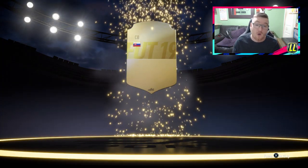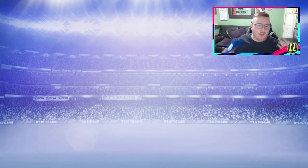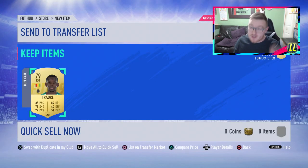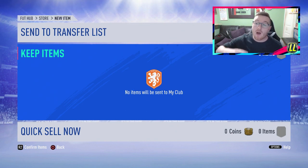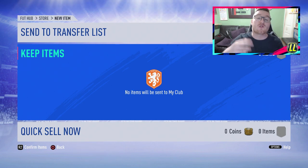That is episode one done - all the SBCs done for you guys. Go and get started yourselves, catch up on day one, get an account done, get all the coins ready. We'll be back tomorrow for round two of this and we'll hopefully have about two or three accounts for you, because we've got it all set up now after a long day of setting up so we can absolutely fly through these. We're probably going to get about 80k off this account - check back tomorrow to see exactly how much. We'll see you tomorrow for episode two of How to Make a Million Coins in 10 Days.